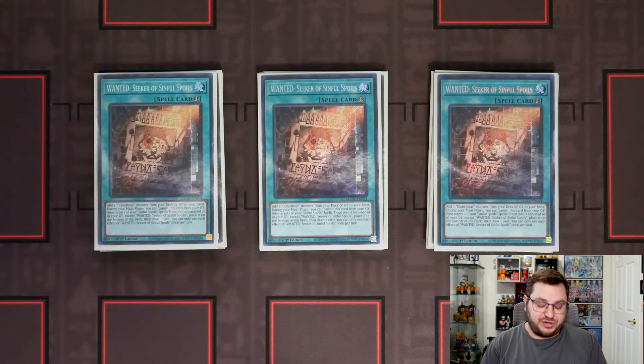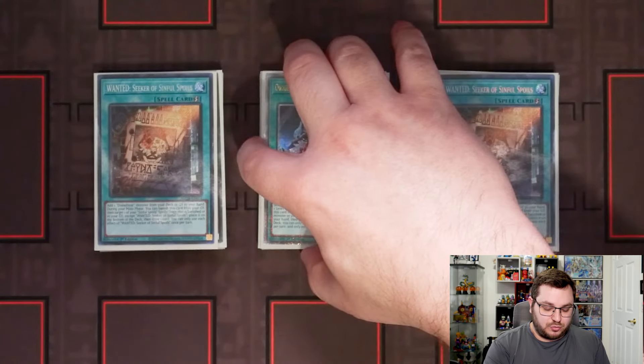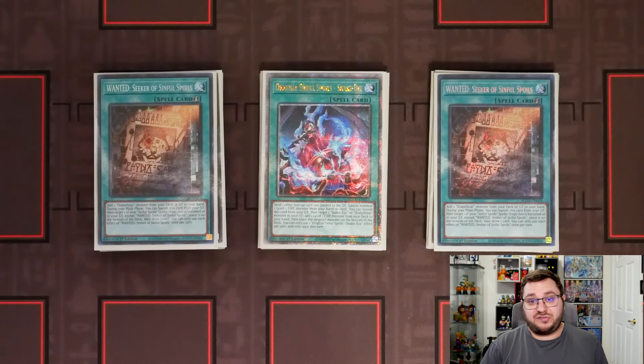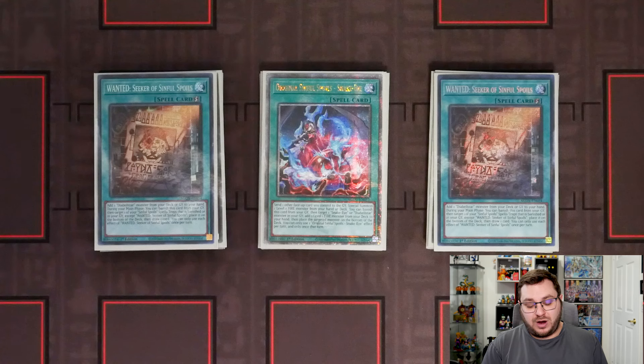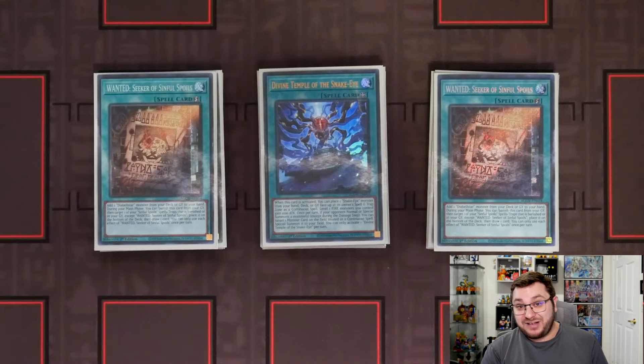Onto the spells — we have our three copies of Wanted, obviously to search for our Diabelstar, with our one copy of the original Sinful Spoils. This is really good in this deck because not only are you able to shuffle back a Diabelstar but you can shuffle back a Snake Eye monster as well, meaning that your Snake Eye effects to summon from deck should never be dead. There were games where I had a Oak in the graveyard and I wanted to get it back easily — I would put the Oak back for the Sinful add, normal the Ash, go through the lines, the Ash would summon Oak from deck, and then Oak would summon from grave and just keep going. Really really insane.